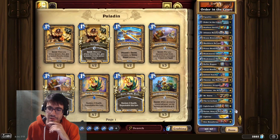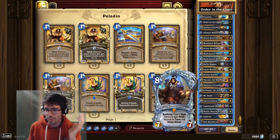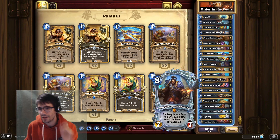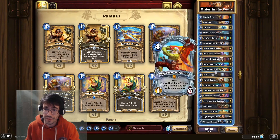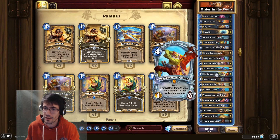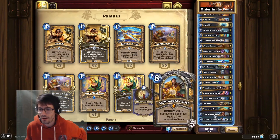It's a 50-50 in the 8-drop slot — you can get Varian instead of Cariel, but Varian's actually pretty good as well. I don't think I've ever whiffed on this. Every single time I've played Varian it has been a rush taunt Divine Shield minion, and it also draws other useful cards in your deck. Cariel and Samuro are the only two rush minions we include, outside of Leviathan, which comes right after Varian.